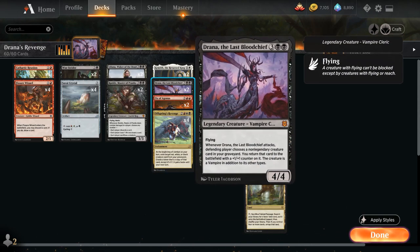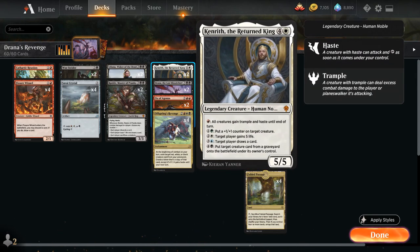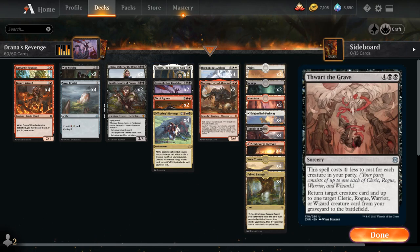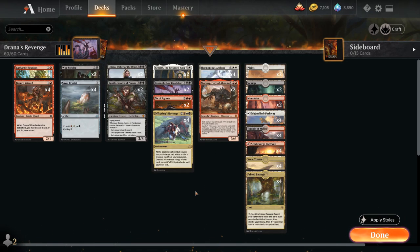These are the two main reanimation effects in the deck. We can also use the 5-mana activated ability on Kenrith to return a creature from a graveyard. We could also consider Thwart a Grave as another reanimation effect, which has good synergy with our party creature types since we do have wizards, rogues, clerics, and even warriors in the deck we can reanimate, so Thwart a Grave would also be an option.